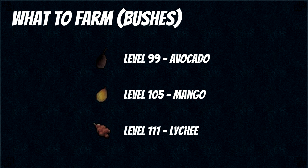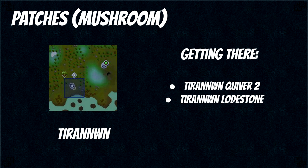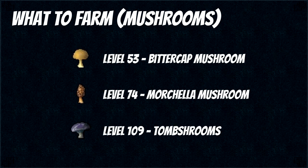There are only two mushroom patches and these are really worth it for money since they sell for a lot and they also have a chance to spawn a zygomite that you can sell as well. The first one is in Morytania and you can get to it using fairy code CKS or the Canifis lodestone. The next patch is in Tirannwn and you can teleport directly here using the Tirannwn quiver 2, or use the lodestone and run to the patch. To do mushrooms effectively you want to complete the Elf tasks hard which unlocks the mushroom patch and gives you the quiver to teleport directly there. The Morytania tasks medium makes the Morytania mushroom patch disease free, and the elite tasks double the harvest on all mushrooms. For what to farm, you want bitter cap mushrooms at level 53, morchella mushrooms at level 74, and toadstool mushrooms at level 109.